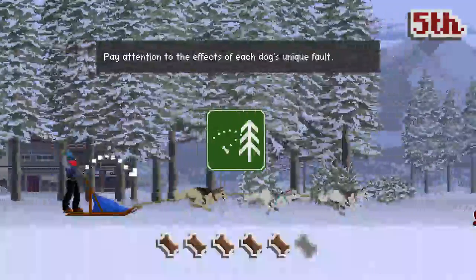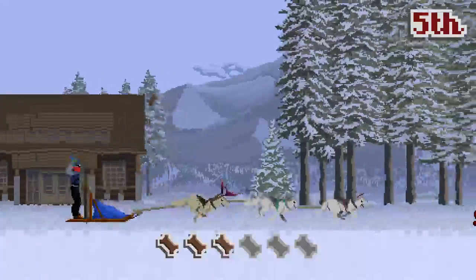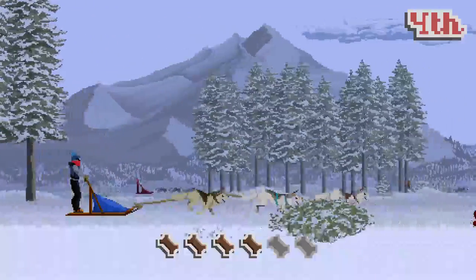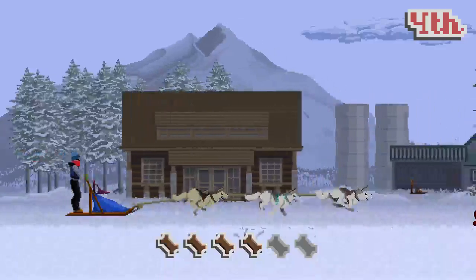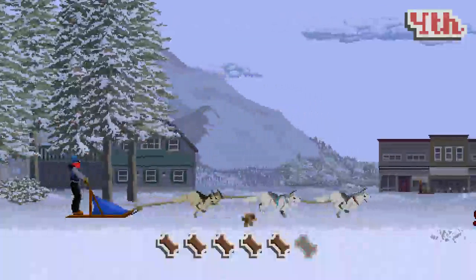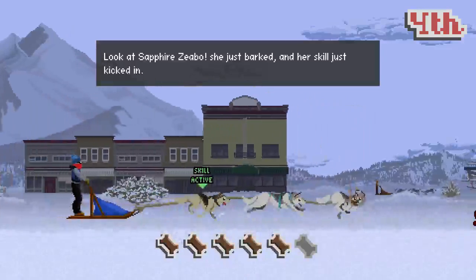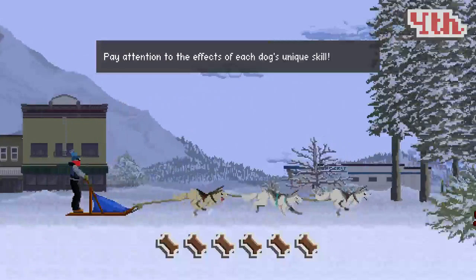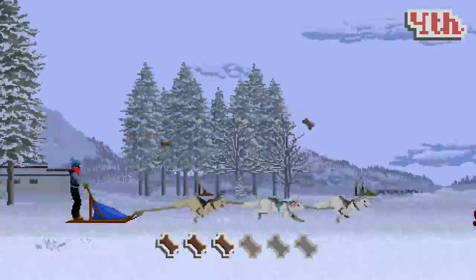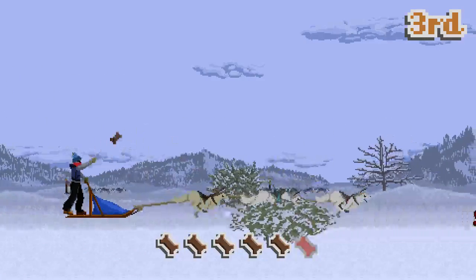Pay attention to the effects of each dog's unique fault - so each dog's got faults and a skill. They kick in at various times in the race if certain conditions are met. I've got a dog that whenever it sees someone in the background, runs faster for a portion of time because they're competitive and want to win. Look at Sapphire Zebo - she just barked and her skill just kicked in. Got some fame for two dogs catching at exactly the same time.